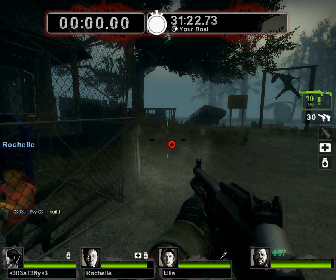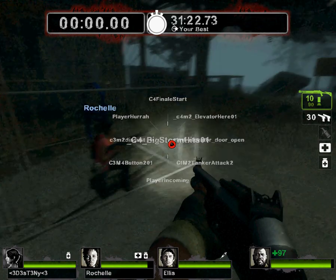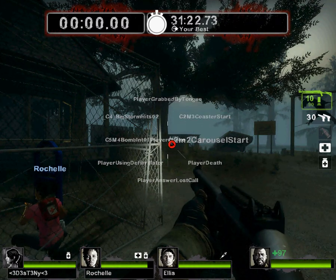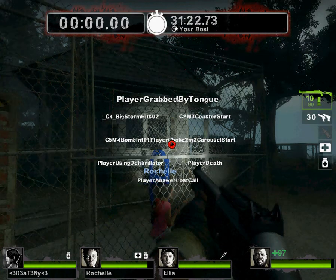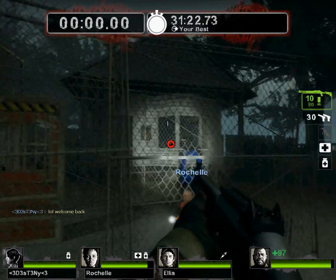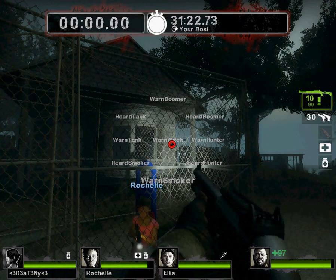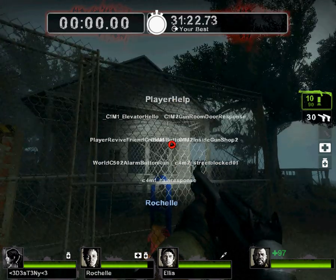Check out the radio menu voice lines: 'Squall, starting people, stay close,' 'I got a tank on me, oh shit get it off,' 'Oh damn, oh hell, this is about to get bad,' 'I hear a boomer,' 'Sounds like one of them,' 'I see that tank, I'm gonna beat that tank's ass,' 'I hear a smoker,' 'Tank! I need some help over here.'